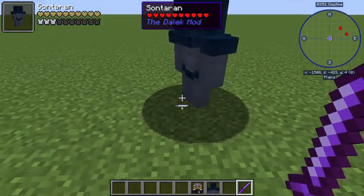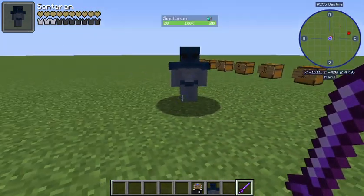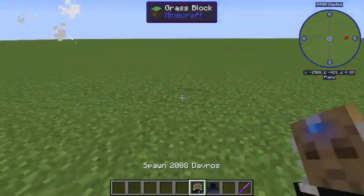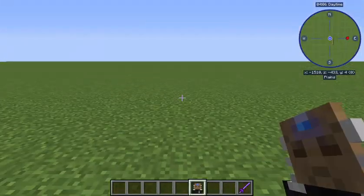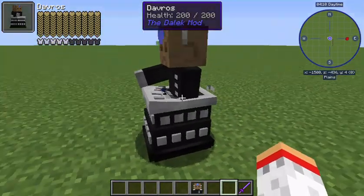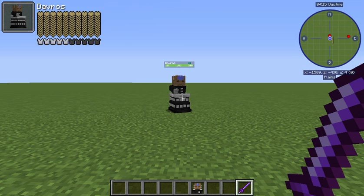Then we have a Sontaran - a modern Sontaran, which is my favorite Sontaran design. The blue and grayish blue really goes together. This is already 14-15 minutes into the video and we've got all this still to cover.